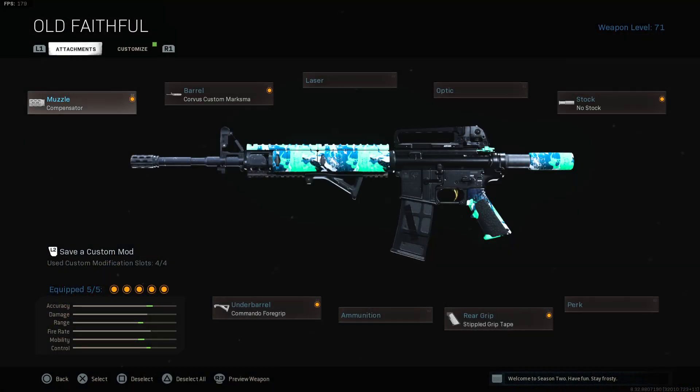Now for the last class, the M4: the muzzle is compensator, the barrel is the Corvus Custom Marksman, the stock is no stock, the under barrel is commando foregrip, and the rear grip is stippled grip tape.